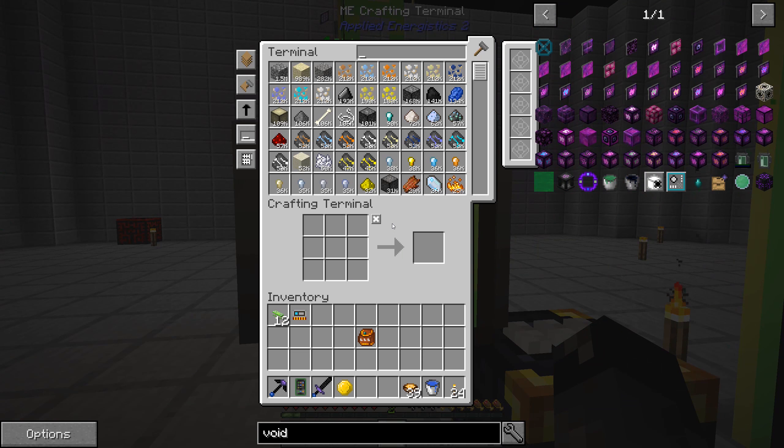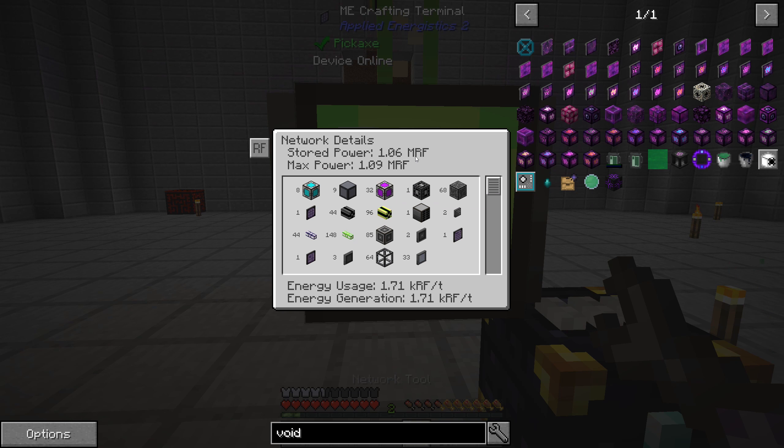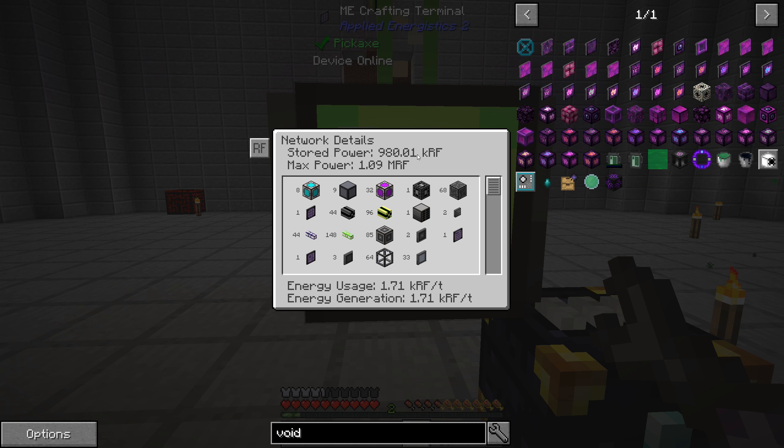Did we make a network tool before? We did. So if I take this and click it onto our screen here, this tells us how much power is stored and how much power we are currently using. Right now we're using 1,700 RF per tick. That's with the system doing nothing. When we start importing, exporting, storing things, and doing crafting and stuff, that makes the amount of power we're using more.